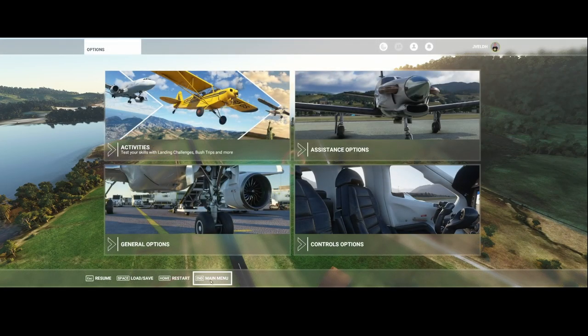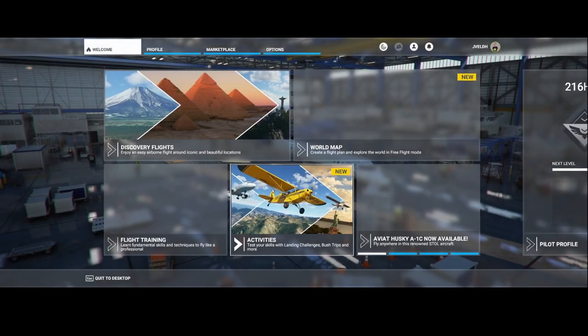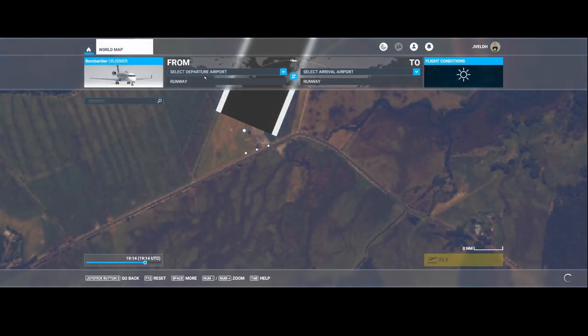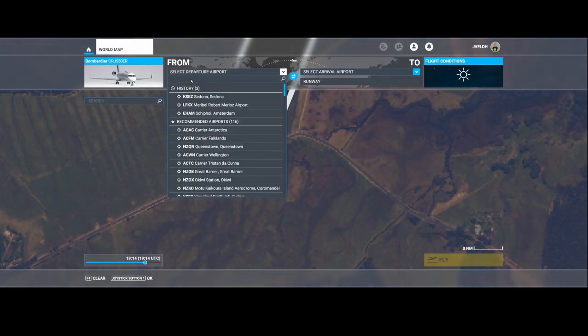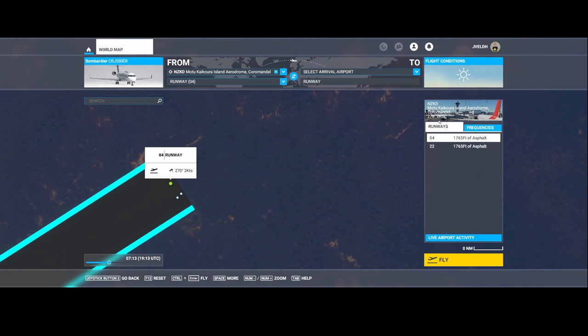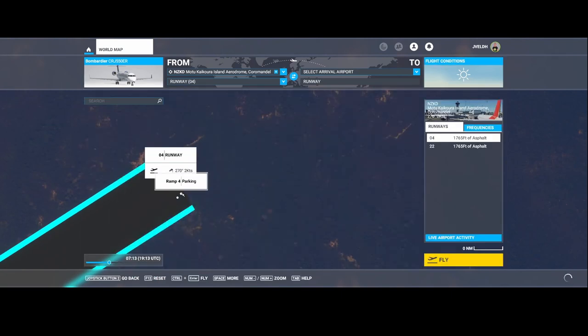The last airport which is part of this pack is the Motukikuru Airstrip — the name already tells you it's an airstrip, so it's probably really small. It's known under the ICAO code November Zulu Kilau Delta. Let's load it and define ramp four as our departure point.